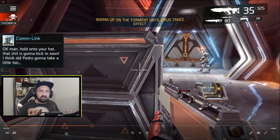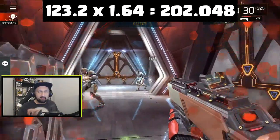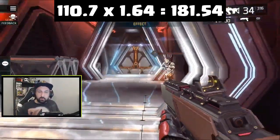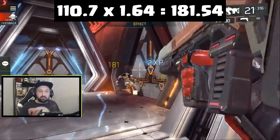Next I kept everything the same but added 14% crit boots. The base body hits are still 123 and 110, but now instead of multiplying by 1.5 we multiply by 1.64, because 150 plus 14 is 164. In the second run, body hits are still 123 and 110, but crit head damage is now 202 on the first enemy and 181 on the resistance enemy — 110.7 times 1.64 verified.